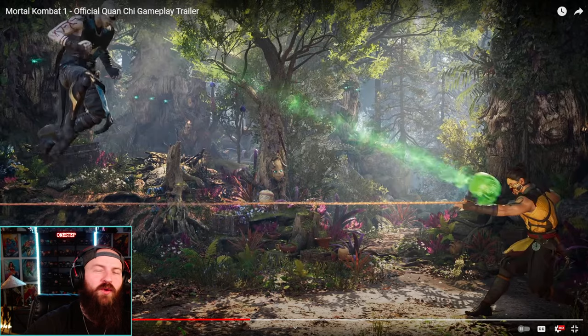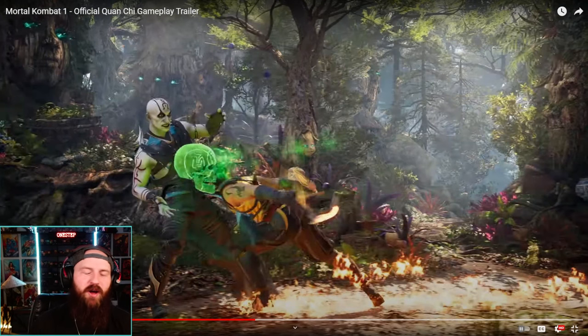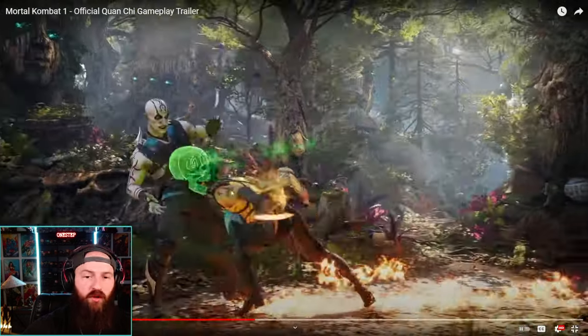Another really small thing I noticed about Quan Chi in this trailer: right here when he blocks, he actually uses the skull to block. That might seem small but I just love the attention to detail they put on these characters — rather than just putting his arm up to block, he's using his skull to block. And right before that, Quan Chi uses Chameleon's Katana move where she throws the fans, he jumps up, and then he comes up to grab him.